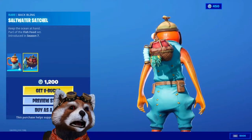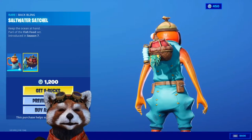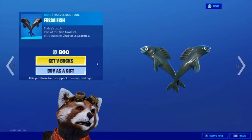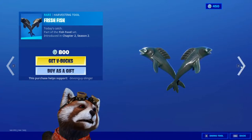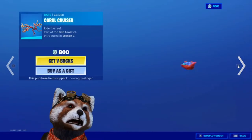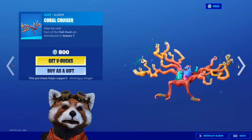It also comes with the water satchel, a bag. Fresh a fish is here. This also comes with the bootstrap and the car cruiser.